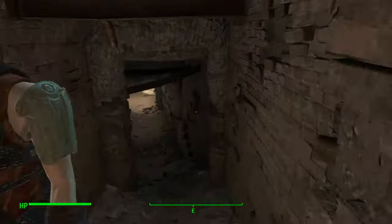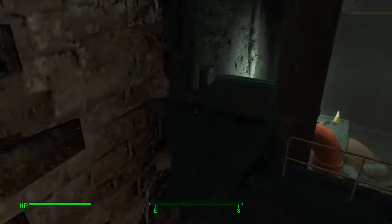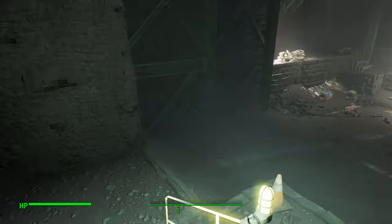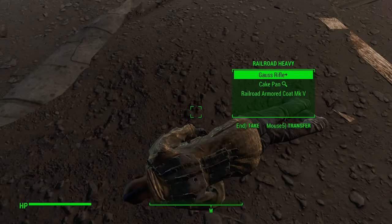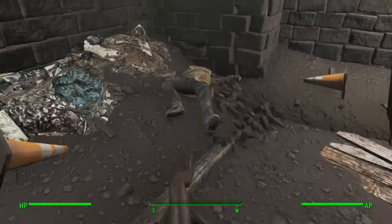Now whether you called the Brotherhood in or not, either way, when you go back inside you'll see loads of Railroad members in there and they're all dead. They've got all their stuff - the big suits, the gauss guns. You get about eight or nine gauss guns out of there.